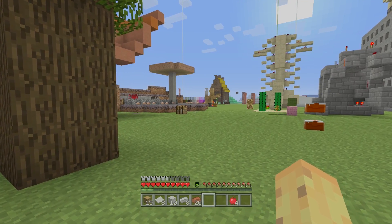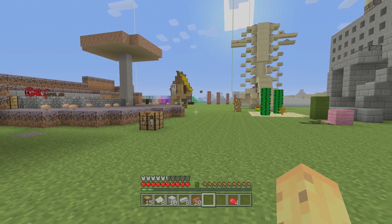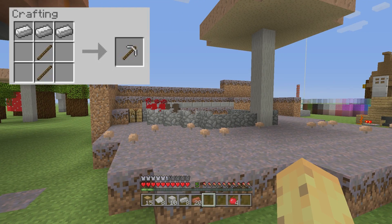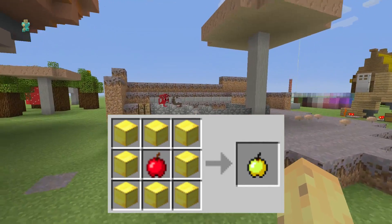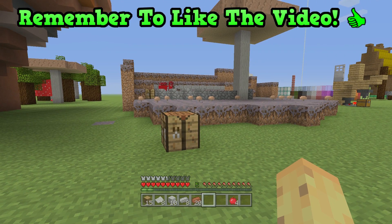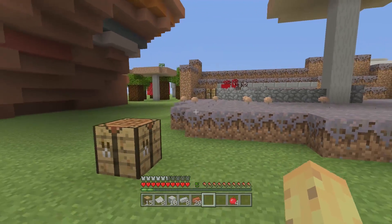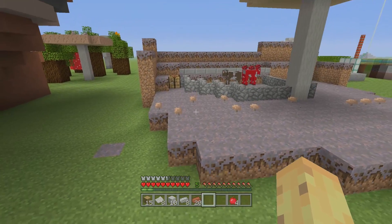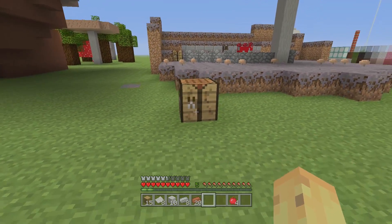Hello, I'm IBXToycat and welcome back to another video. Today I'm going to be talking about the least logical crafting recipes in Minecraft. Most recipes you look at for the first time and you realize, yeah, that totally makes sense — examples include the pickaxe or the half slab. However, some recipes you look at and the more you look into them, the less sense they make. Quick forewarning: this is using the console automatic crafting system, which shows the game's intended way of crafting these things.